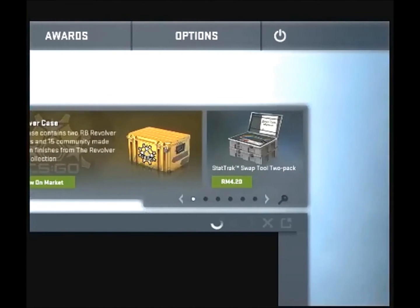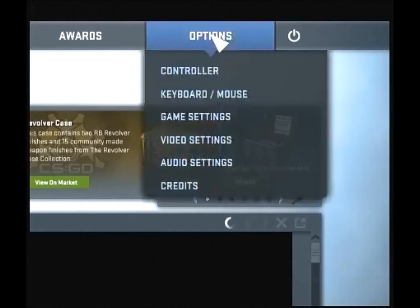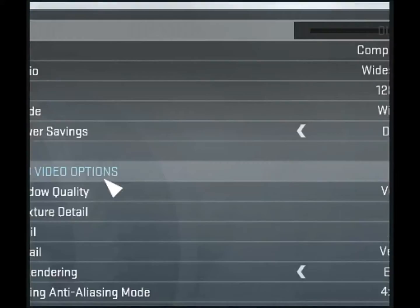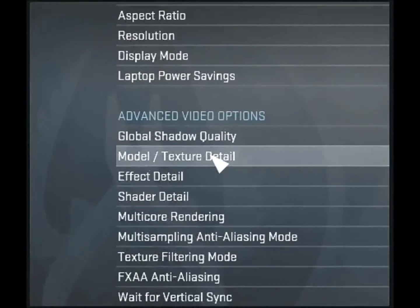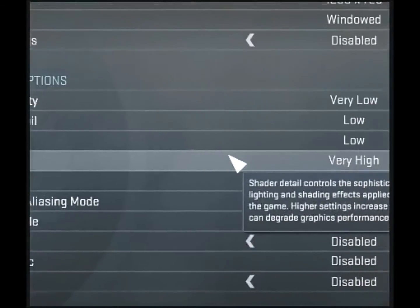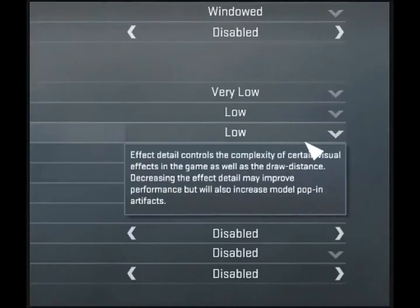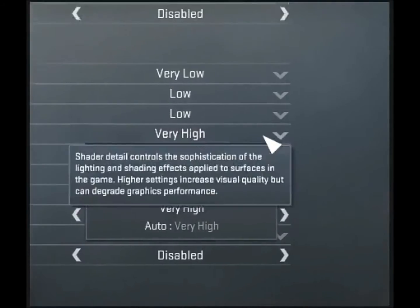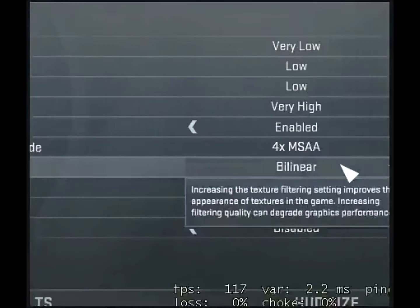After the updates - the Windows updates - firstly you must open the video settings. Set the global shadow quality to very low, model texture to low, effect detail to low, shadow detail. You must set it to very high, because it will make your game perform poorly if you leave it on low. And multicore rendering you must enable it.